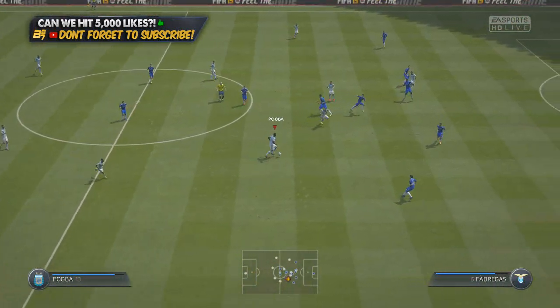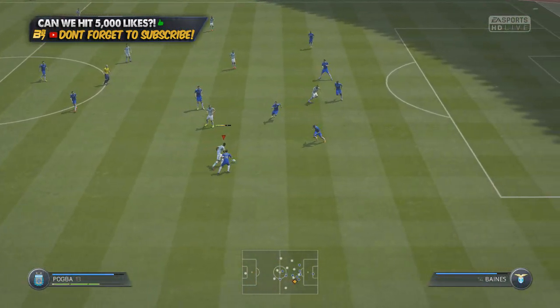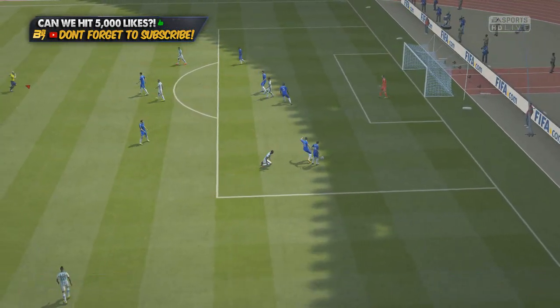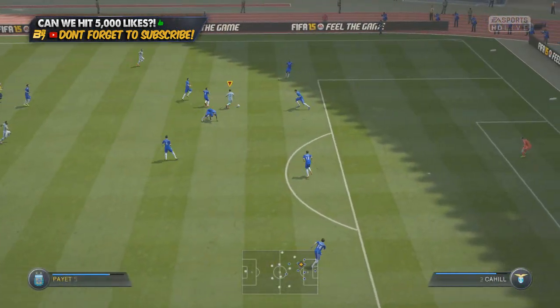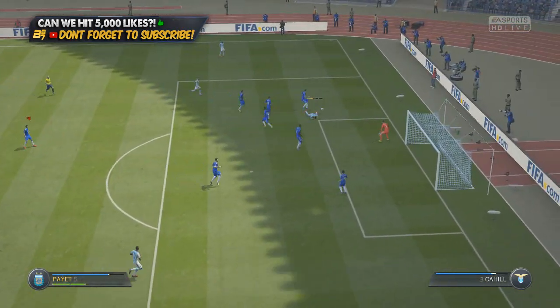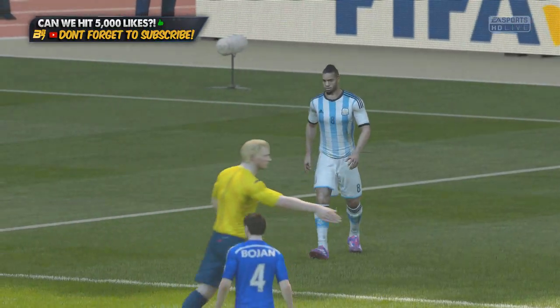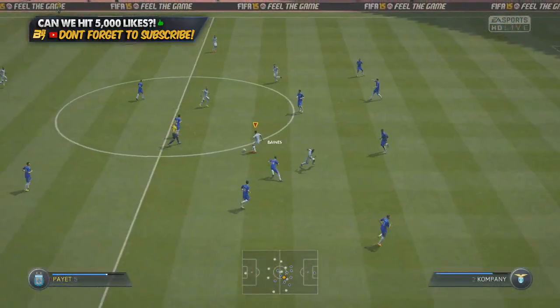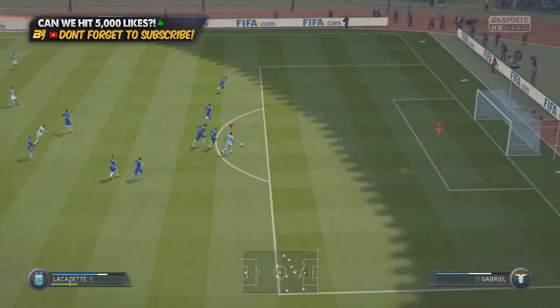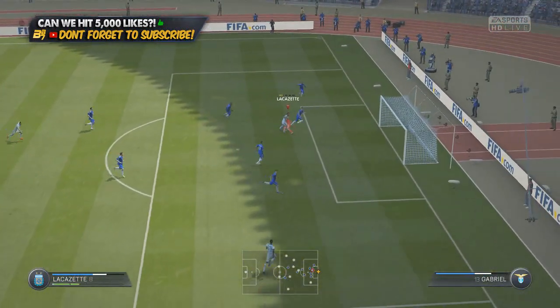The players which stand out the most — and which will probably drop in price — are Fekir, Payet, and definitely Lacazette. Those three are very tricky in the box and got me a few penalties in the highlights. Obviously I didn't show the penalties because Alonso puts them all in and we'd have a clip of about seven penalties.